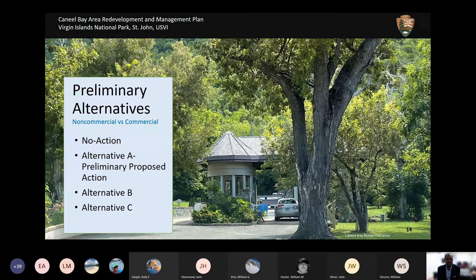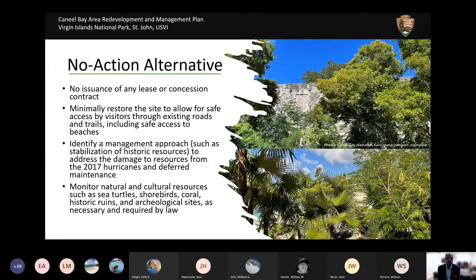We're going to now talk about four preliminary alternatives. There is a no-action alternative and three action alternatives. In the no-action alternative, the National Park Service is not issuing a lease or a concessions contract. The park keeps roads open, trails clear for safe passage, and people can access the beaches. Historic structures are assessed and stabilized as needed. The Park Service would develop a plan for deferred maintenance and monitor plants, animals, marine life, and archaeological sites — just as we do in other parts of the North Shore beaches.